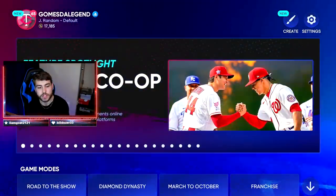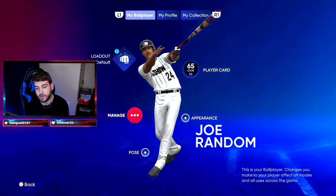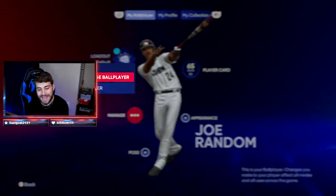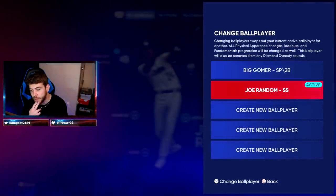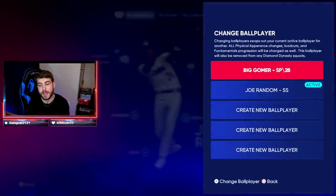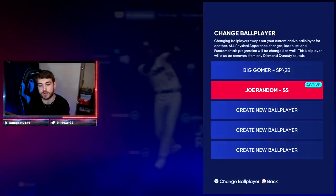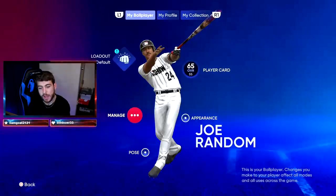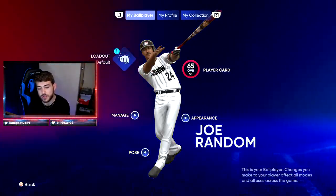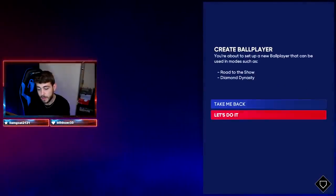Let's get into it. For your ball player — how exactly do you start? You go to Manage and create a ball player. This year it works a bit differently because you can make up to 10. I have two different ball players here: Big Gomer and Joe Random. Joe Random and Big Gomer can have the same archetype and perks that I've grinded for, but Joe Random has attribute upgrades gotten throughout playing Road to the Show. Road to the Show is the only game mode that gets you upgrades in that regard.